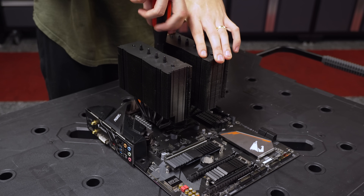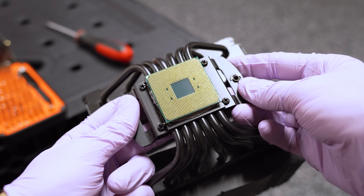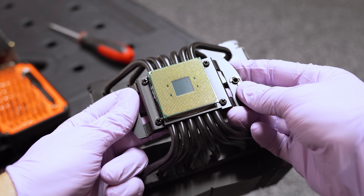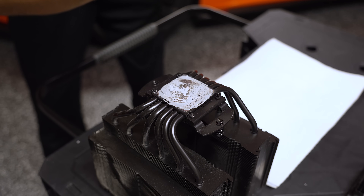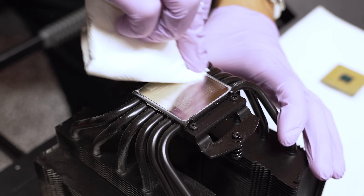Now it's time to throw on the nitrile gloves and start disassembling the platform. This cooler has to come off first, and unfortunately the CPU stuck to the bottom of it. This can be remedied by just simply twisting the CPU off of the cooler while it's flipped upside down. In order to prevent this from the start, we could run the system for a few minutes to warm up the thermal paste so that it's not so sticky.